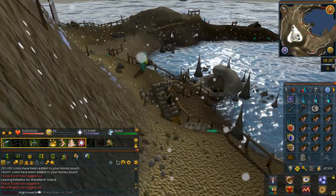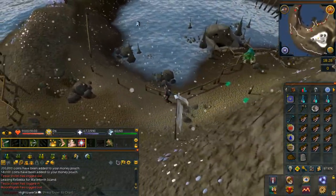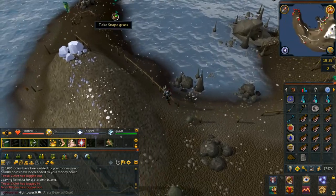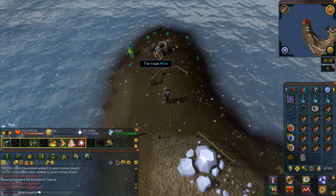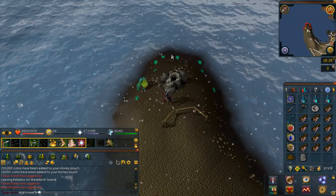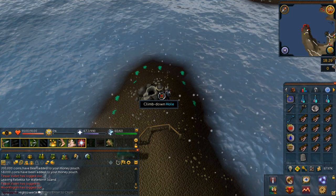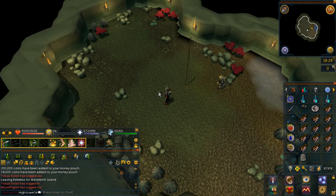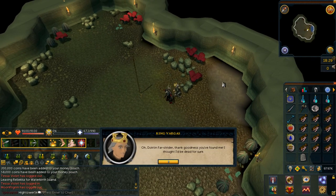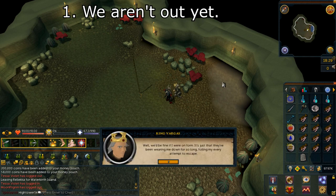Head to the very southwestern tip of the island. There is a hole which you can tie a rope to by the Snapegrass. Go ahead and do this and then climb down. Again, we are about to go into combat, so be aware. Inside you will come across King Vargas. Speak with him and select option number one: we aren't out yet.